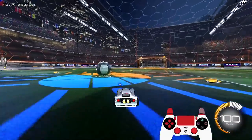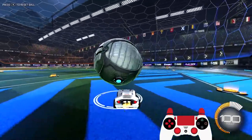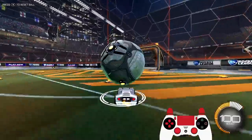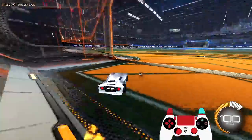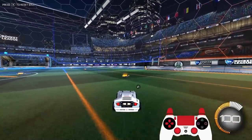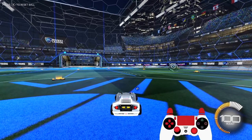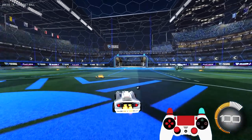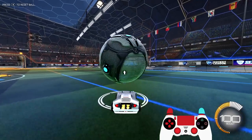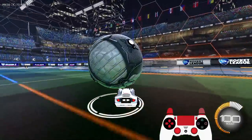Now that you know how to pick up the ball and keep it on the roof, the next important thing is the flick — the most important part of the dribble. There are lots of different types: breezies, musty flicks, and all that advanced stuff, but I'm here to teach the fundamentals. You don't need musties or breezies, especially at lower ranks. You can survive with a really good, consistent side flick or 45-degree flick.